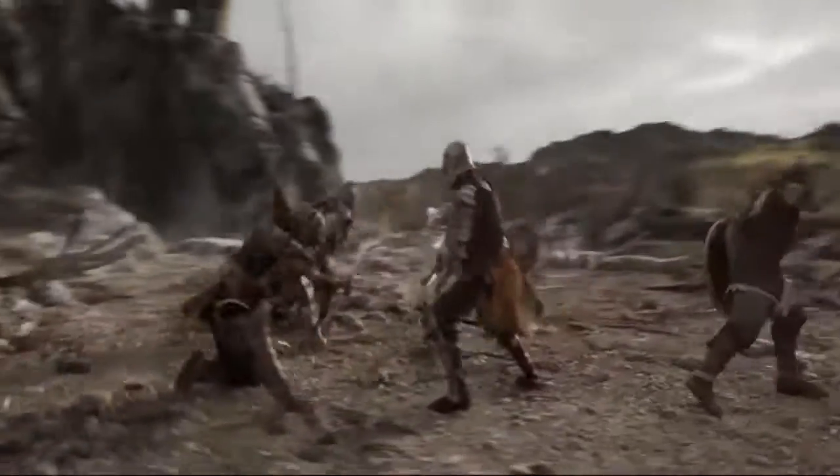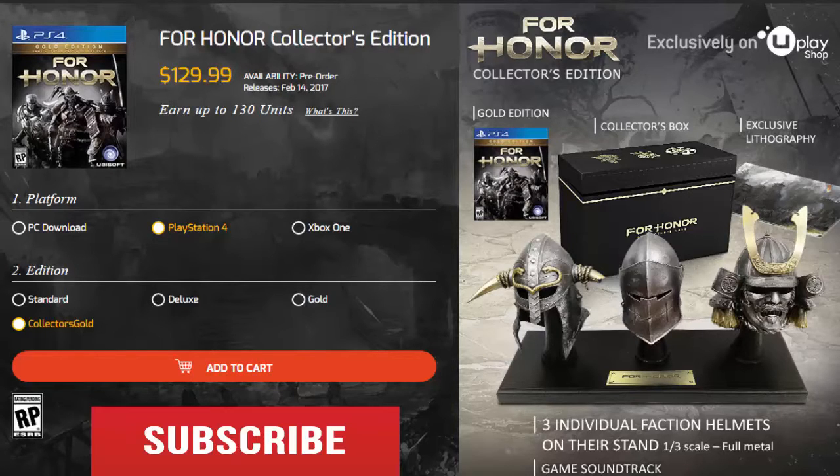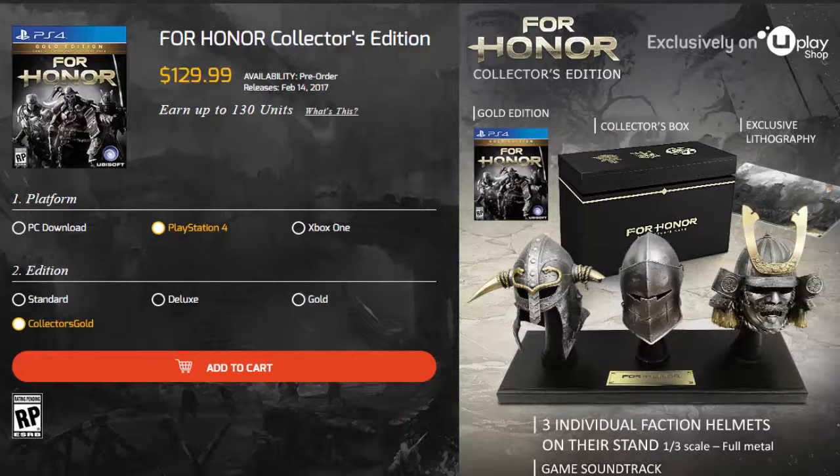You would have to go to the Ubisoft website, which is right here — I'll bring the link down in the description box below so you guys can click on it and check it out for yourselves. They do have the PC, PlayStation 4, and Xbox One versions of the collector's edition. You can also buy it from standard, deluxe, to gold, and then collector's gold, which is the collector's edition.